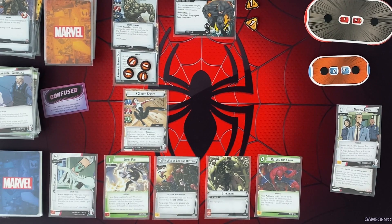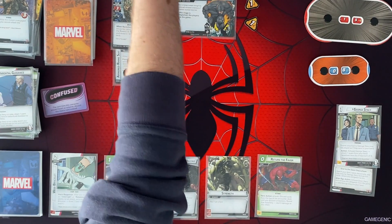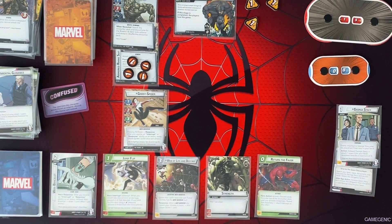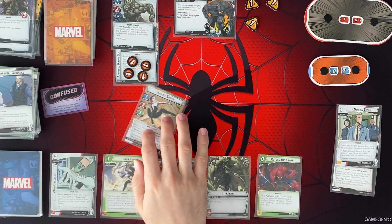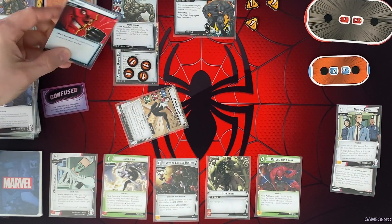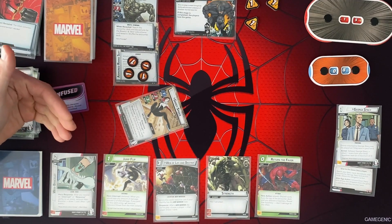A Web of Life and Destiny — we can ignore the cost if we have the web warrior trait. After a web warrior ally leaves play, that player draws a card. That's nice. And then we've got a little bit of defense here. All right. Villain phase — add 1 here. He's going to attack us for 3. I'm going to defend, probably going to use that card.